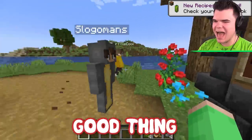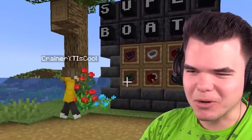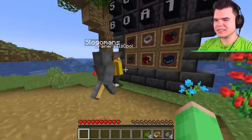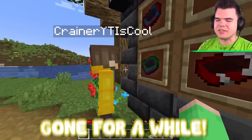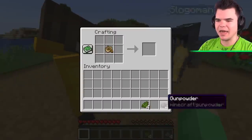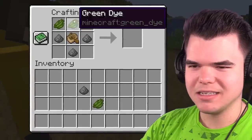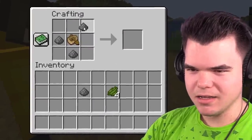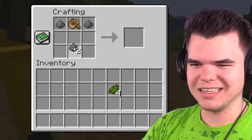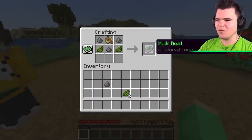Would you look at that? Oh my God, Crainer. There's barrels. I was about to get the... The results are right there, dummy. You do have to tell us how to craft this boat, because I really have no idea. It's in the crafting table. You have to tell me. Okay: top right gunpowder, top middle oak boat, top left gunpowder, beneath top left green dye, then gunpowder, then green dye. Yay, Hulk boat!